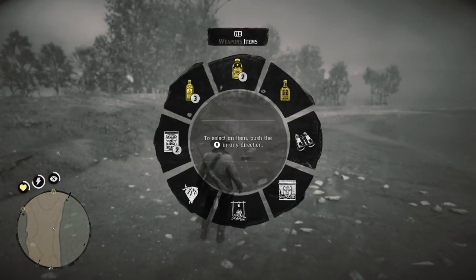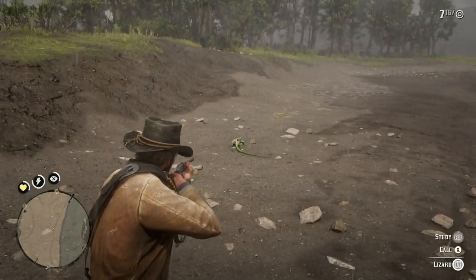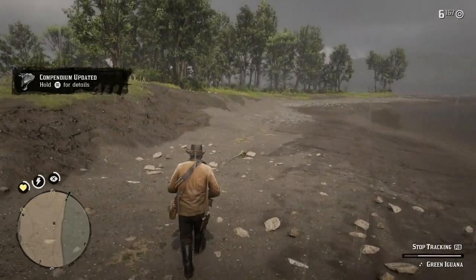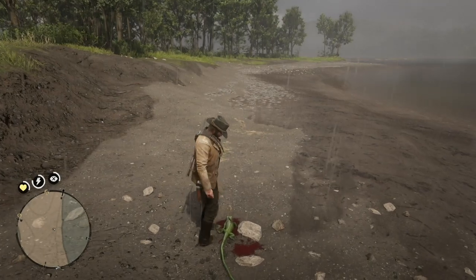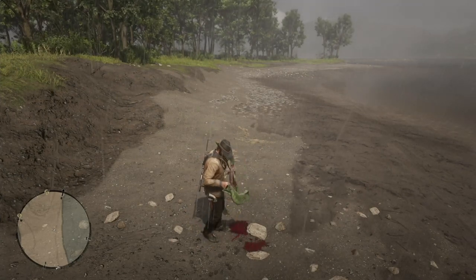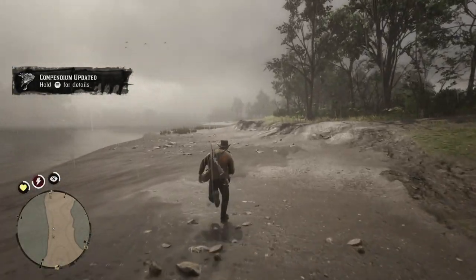I'm looking for a specific animal — right here — and it is an iguana. A green iguana. You need an iguana pelt, a perfect iguana pelt, if you want to make a certain item: a satchel for Pearson or an item for the trapper. You need iguana pelt. This is a great place to get them, and you don't have to go west. Arthur can get these iguanas and harvest their pelts for crafting items.